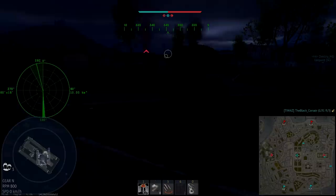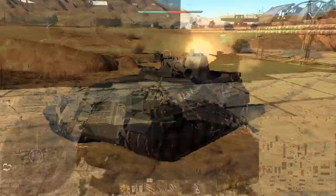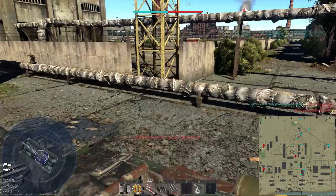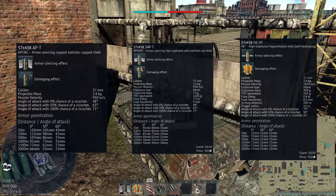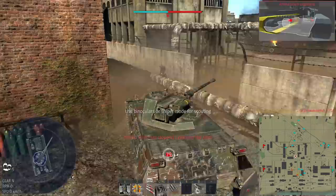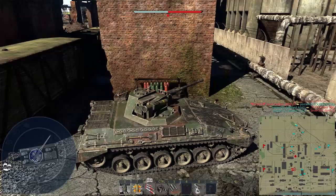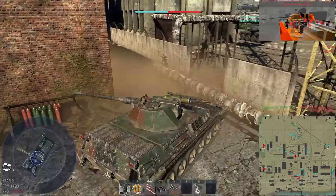Next up, quite a unique vehicle — the Begleitpanzer 57, a very mobile light machine that, like the BMP, fits into more of a support role. It's chiefly equipped with a 57mm autocannon and six TOW ATGMs, with unlockable ITOW as well. The main gun comes with a few belts — the main ones are the stock AP round, an unlockable APHE round, and a timed fuse shell. The stock AP round is really what you should be using though. The HEVT shell is mainly used for attacking aircraft, as the shells don't need a direct hit to explode and cause damage. However, you can only take two belts of 48 rounds each, so if you want to use the HEVT shells, you have to sacrifice half your conventional ammo — but you still have six ATGMs as a backup.